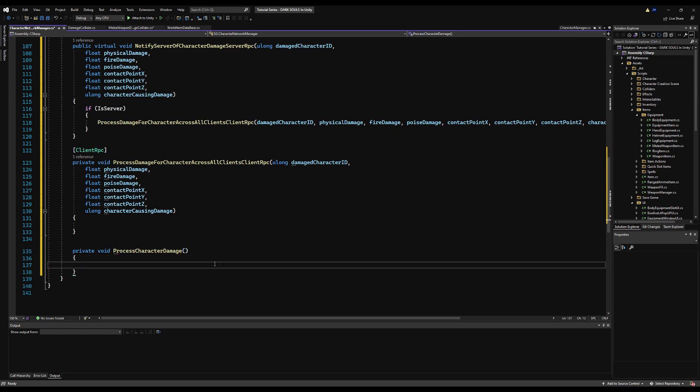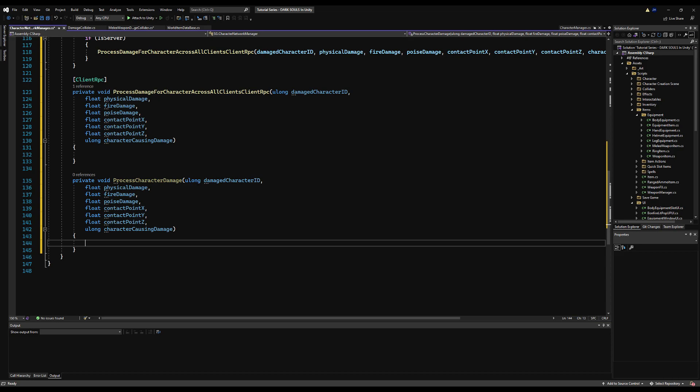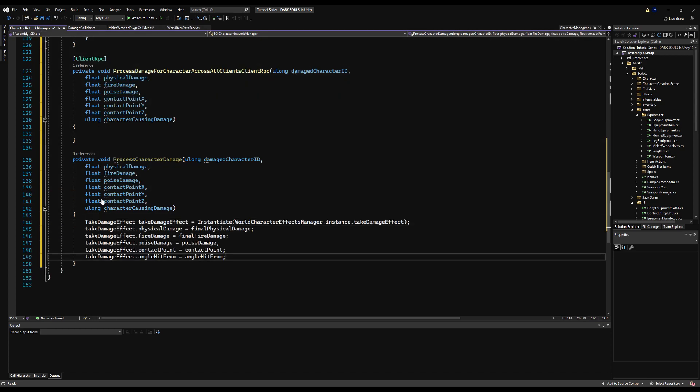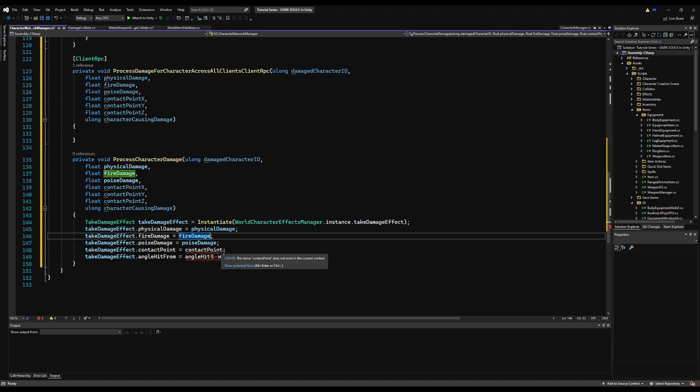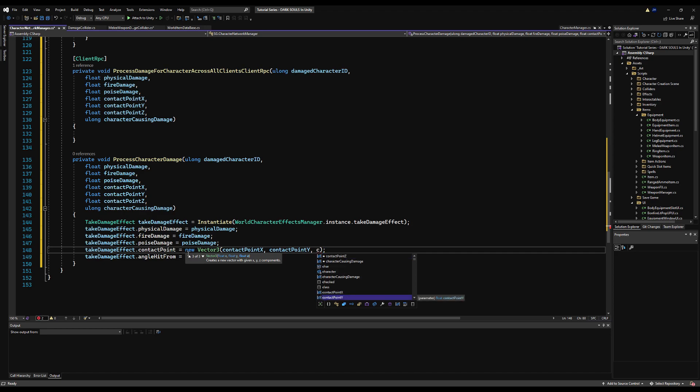Lastly, let's make a private void PerformCharacterDamageFromServer — or ProcessCharacterDamage also works. We can copy the entirety of the take damage effect from the melee weapon damage collider and paste it in here. We don't need angle hit from because we already have a server RPC for playing the specific target animation. So let's put physical damage, fire damage, poise damage, and the contact point will be a new Vector3 using contact point X, Y, and Z.